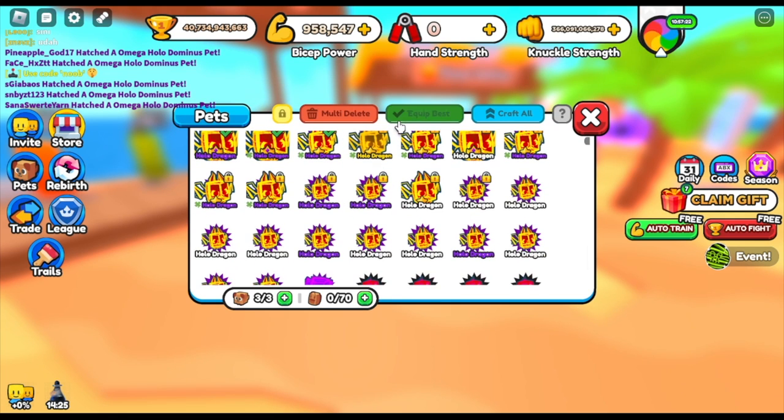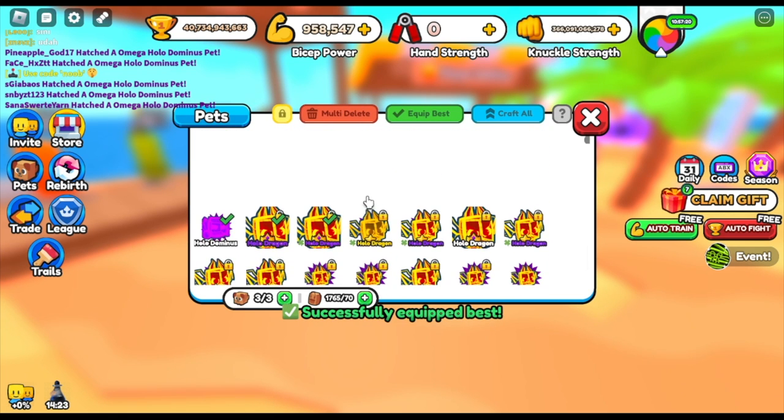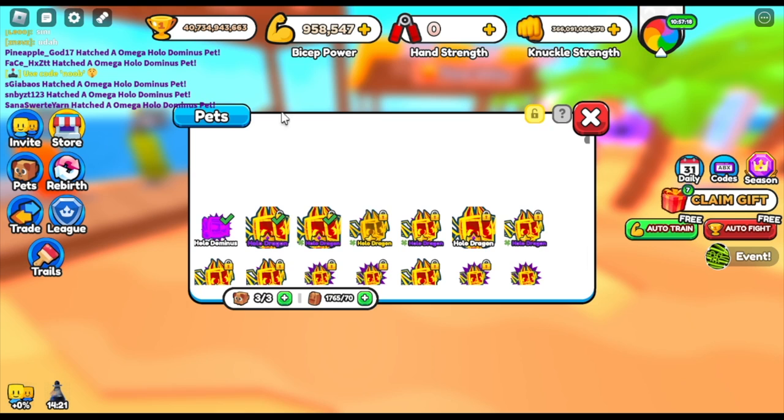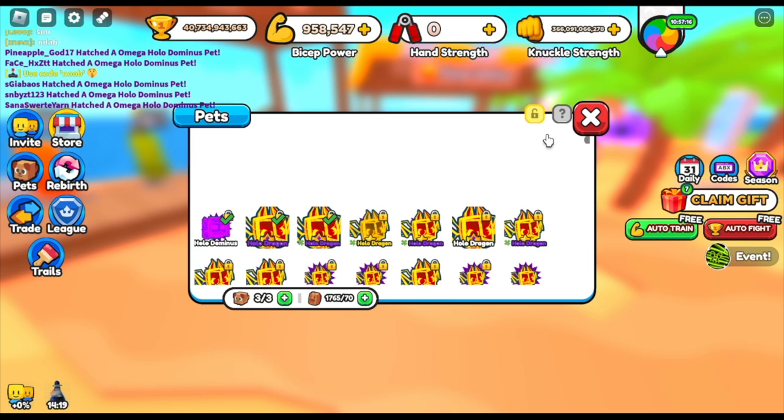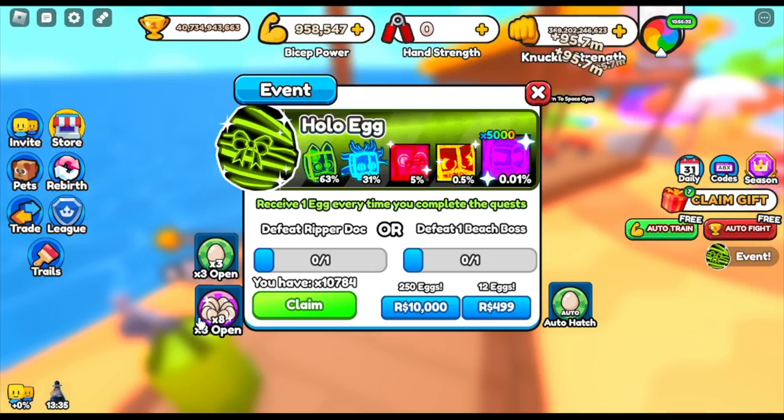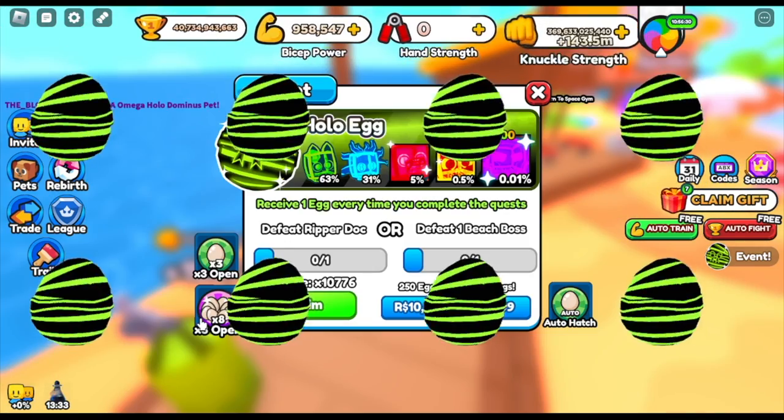Let's check the pet now. Equip best — there you go. Congratulations to us, we got the holodominus! 5,000 x 5,000. Still a baby, so we can upgrade it.